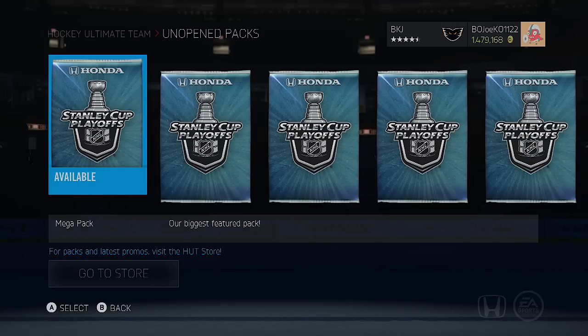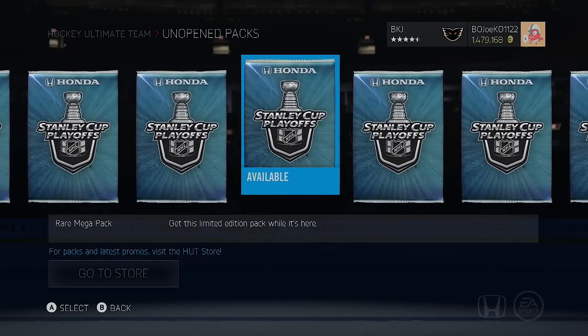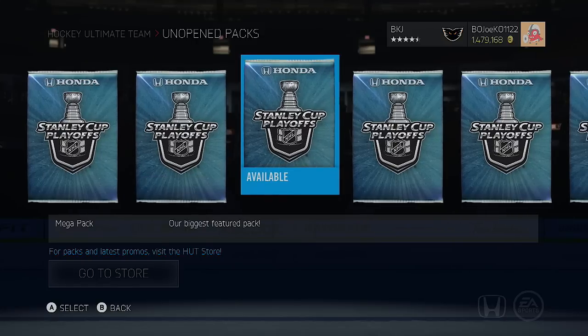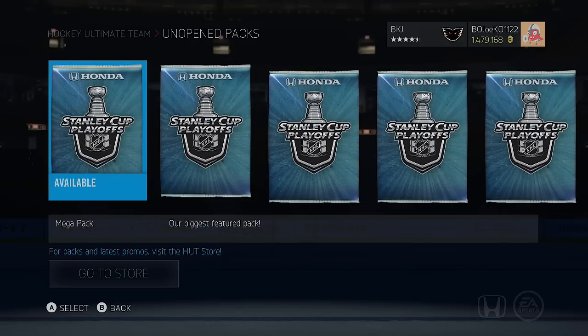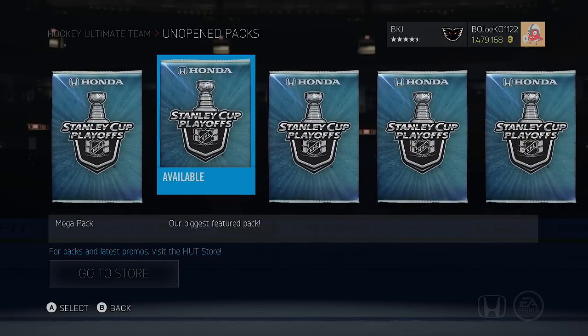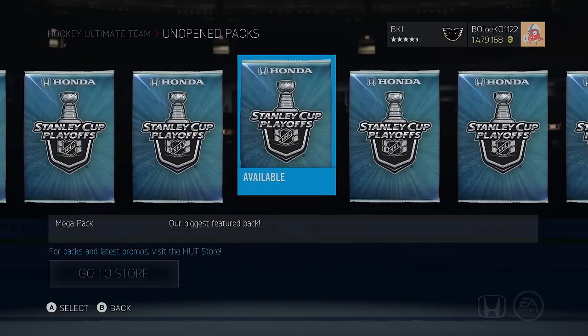Hey guys, Bojo here and we're back for some more NHL 15 Hockey Ultimate Team pack openings. Today I have eight regular mega packs and eight rare mega packs, so we're going to have 16 packs to go through. The team of the week right now is looking pretty good — pretty sure the Gretzky is still out, there's a Stanley Cup edition Tevo Teravainen, and all Stanley Cup edition cards are out. We've got a good chance to pull one here, so let's get started.